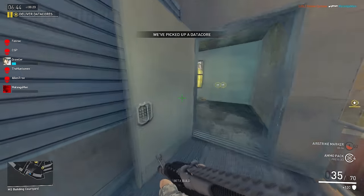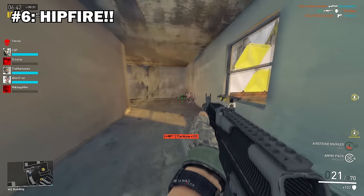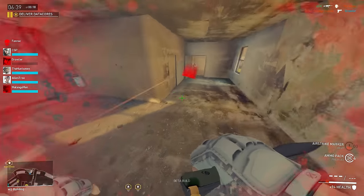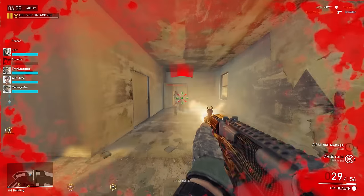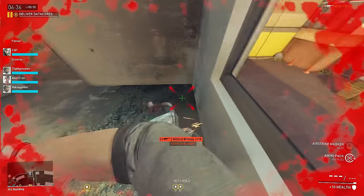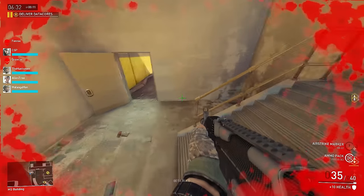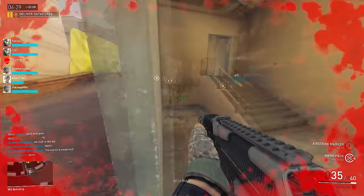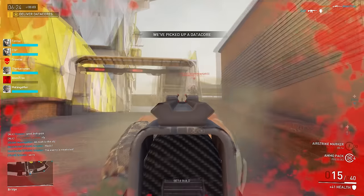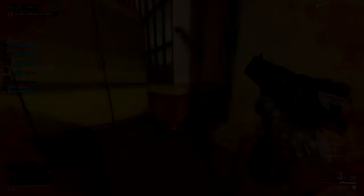Speaking of aim, for number 6: you generally want to hipfire in Dirty Bomb. The cone of fire on the weapons in this game is pretty tight across the board. Hipfiring lets you strafe faster, and it's much easier to track moving targets at closer ranges. I like to aim down sights if there's a target way out in the distance who is stationary. Aiming down sights will negate cone of fire bloom, but 90% of the time I would suggest you hipfire.